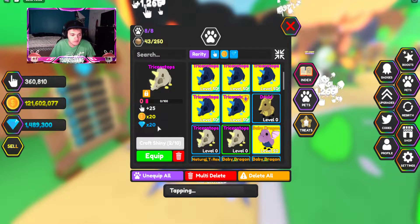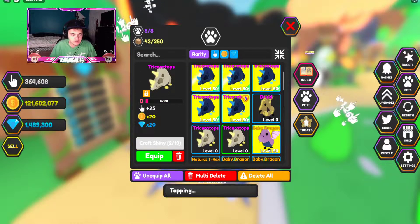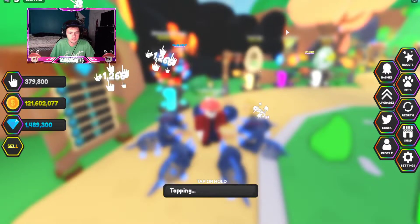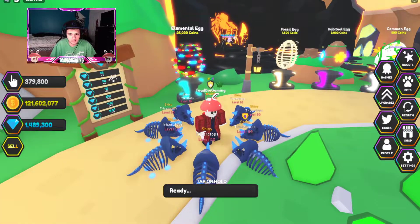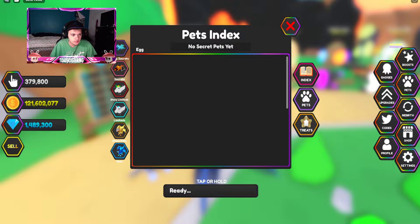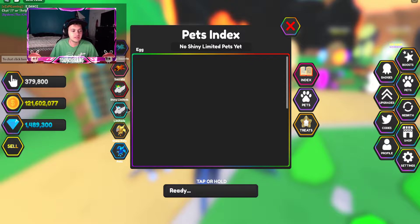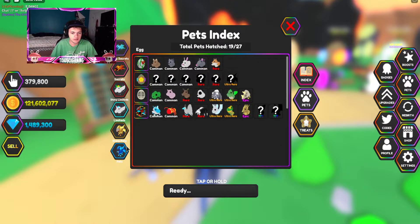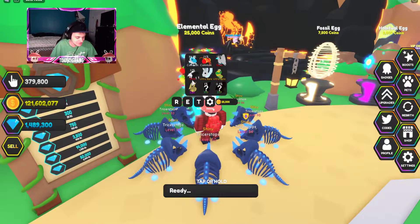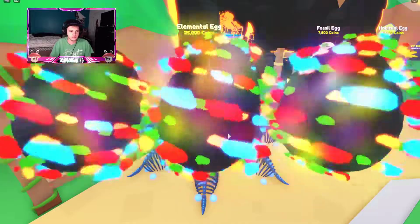Here are the basic triceratops stats and here's the Druid - it's about five times stronger and ten times stronger on gems, so I'm definitely going to try to get more Druids. There are currently no secret pets in the game just yet. I'm apparently the 24th highest tapper in the game, which is awesome.